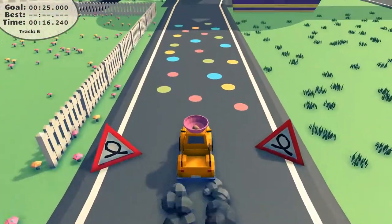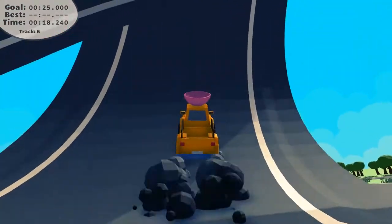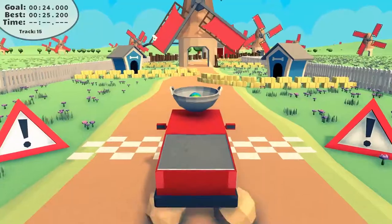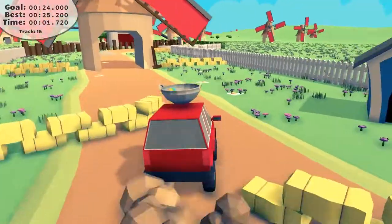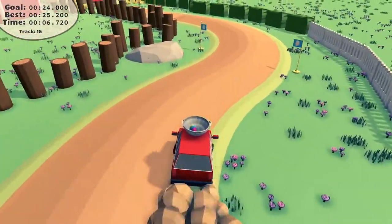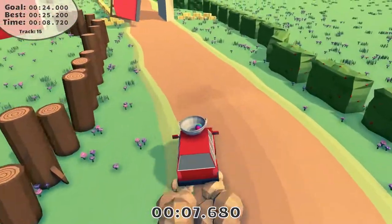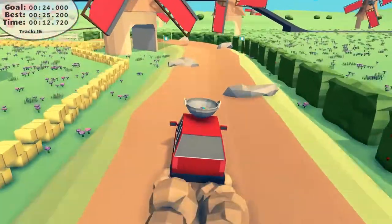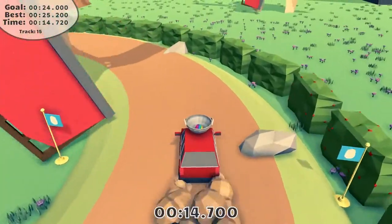This is a game that pulls its punches and largely plays it safe, giving us exactly what we expect and nothing more. Eggcelerate needed spike pits, objects falling from the sky, earthquakes, moving platforms, fire, ghosts, and other fun things to get in the way — and that's just off the top of my head.